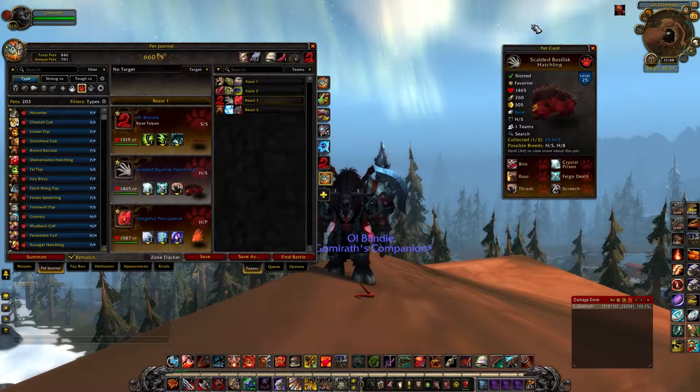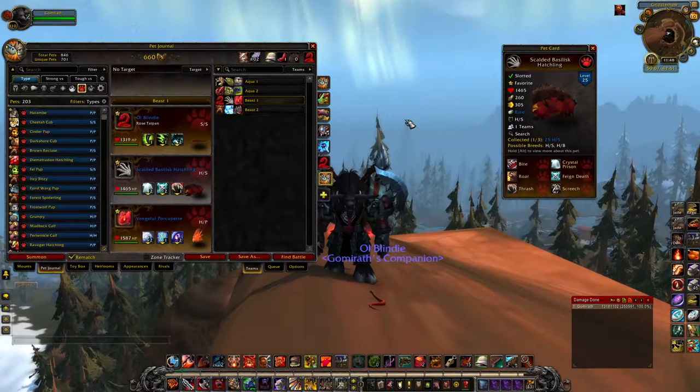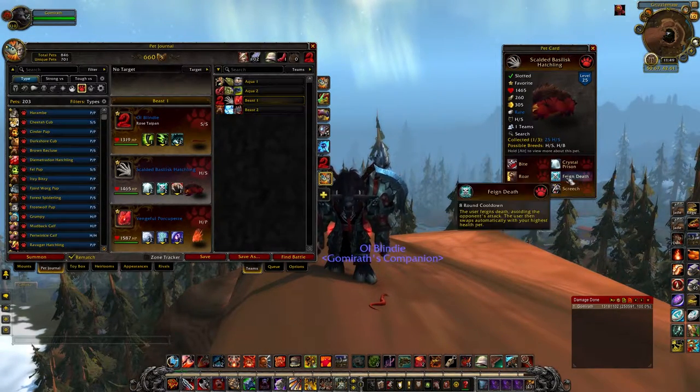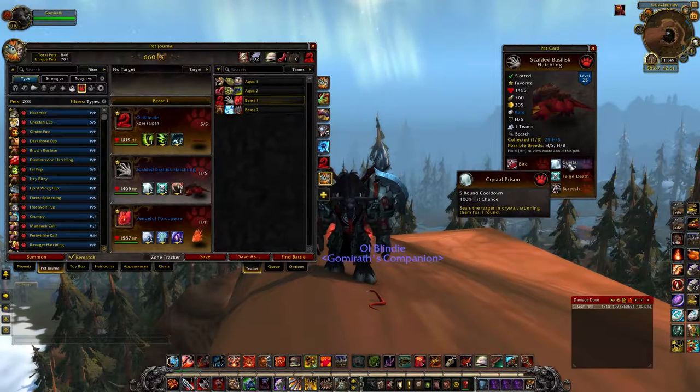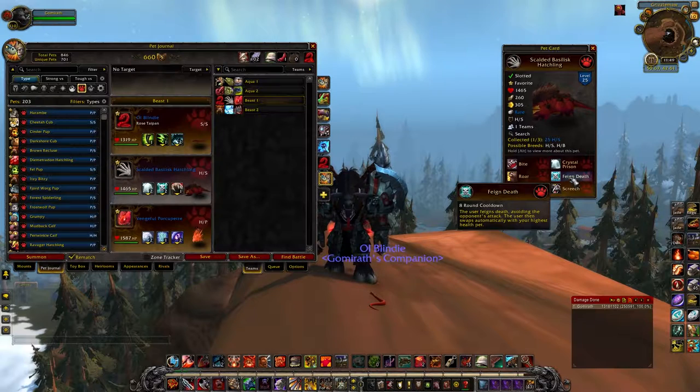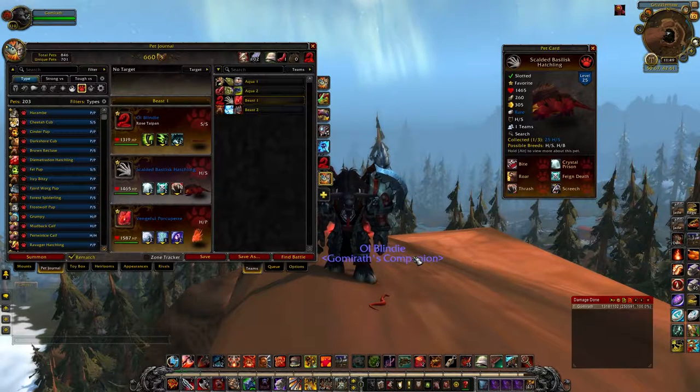The next pet is the Scalded Basilisk Hatchling. I talked about this in the best pets of Outland video. He's got a really solid kit with Crystal Prism, Feign Death, and Thrash. You usually stun them, hit them with Thrash, and then when they're going to hit you, you just Feign Death and go to the back line, getting a free bunch of damage on them and they can't do anything, then you switch into the back line until your cooldowns are off.